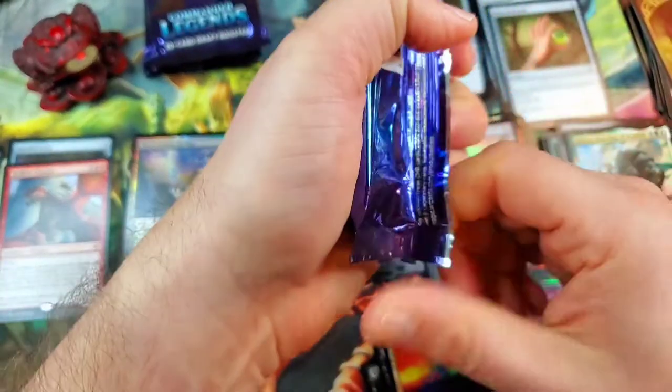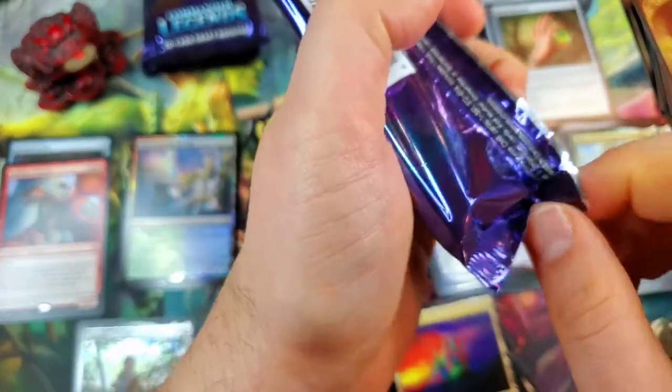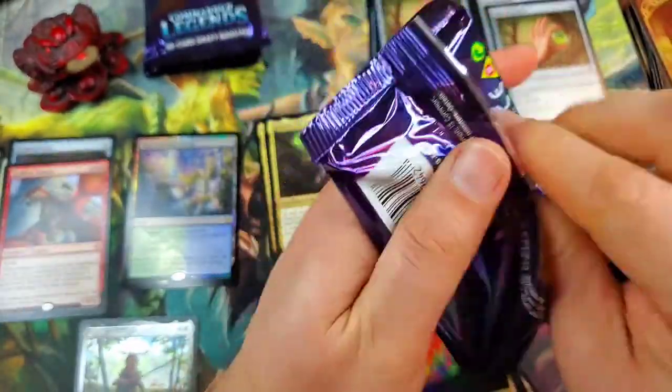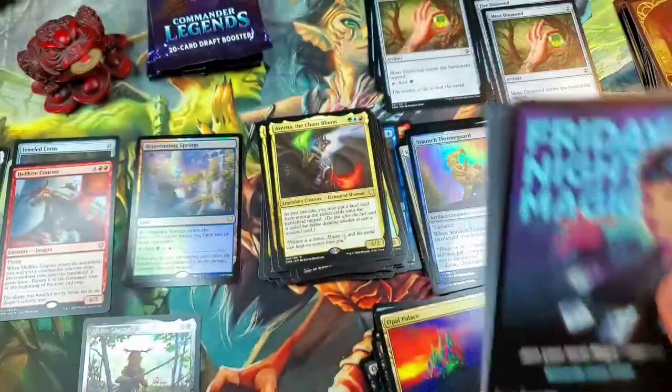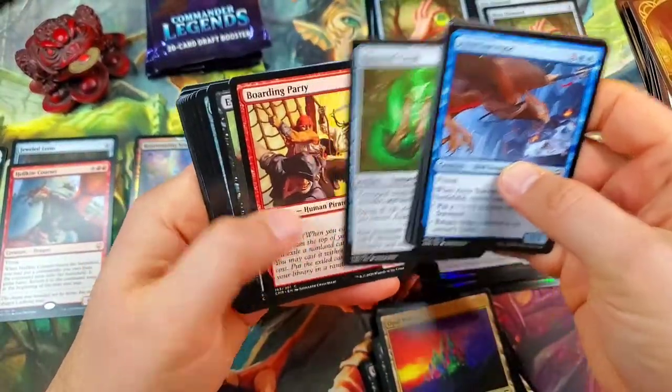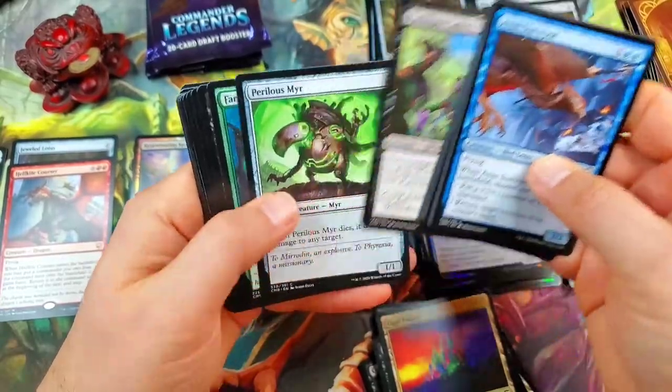We've yet to pull another mythic — we've got four packs left, last half of this left-hand stack, left side, left coast, best coast. Here we go. Another Haunted Cloak, which is just a cool looking card.